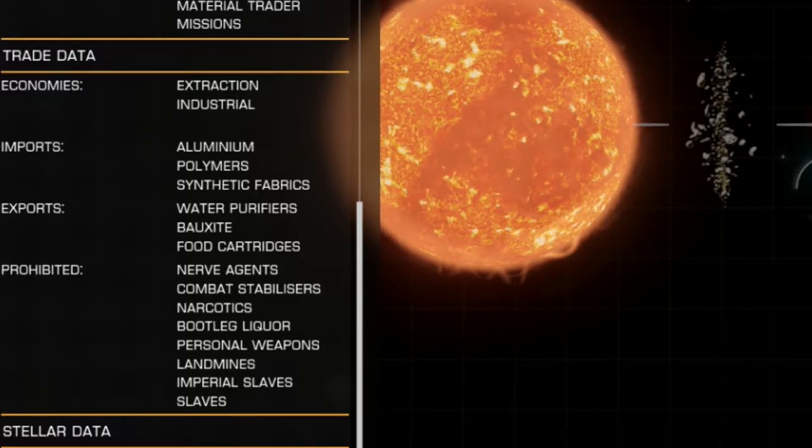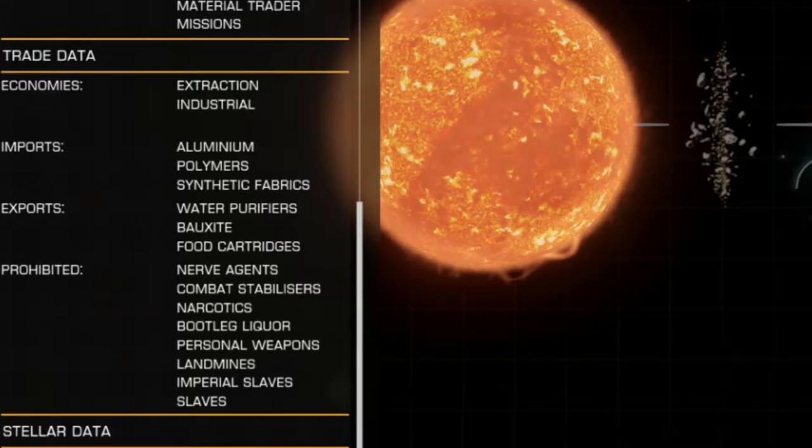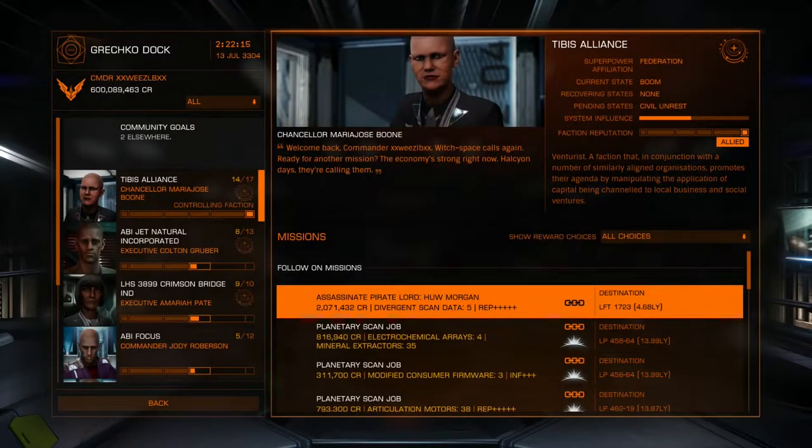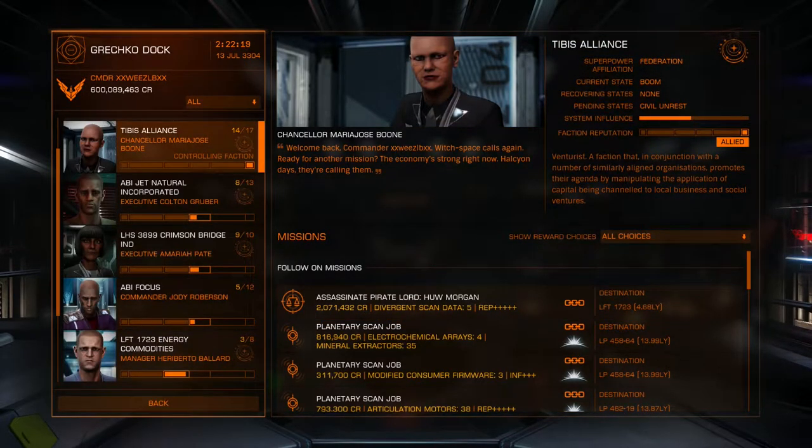When it comes to economic state, you want to bring into the station commodity market aluminum, polymers, and synthetic fabrics for trade, and you want to take out water purifiers, bauxite, and food cartridges. Obviously you can also do missions. When you use the commodity market and do trade, you're only going to help the faction that's in control of the station.